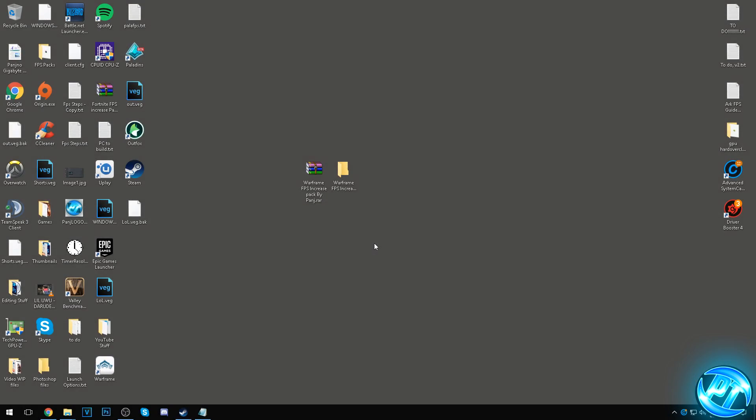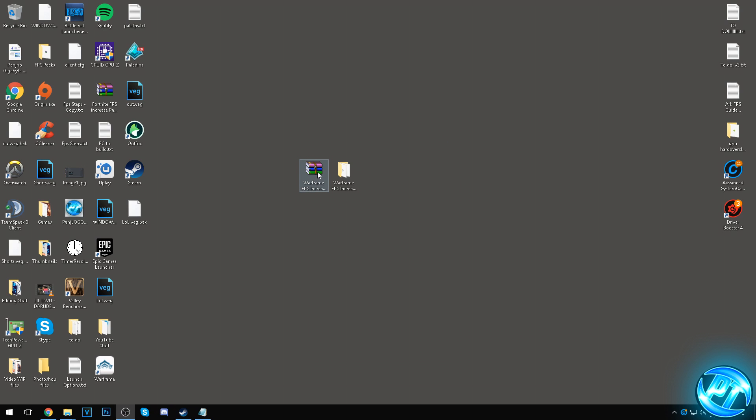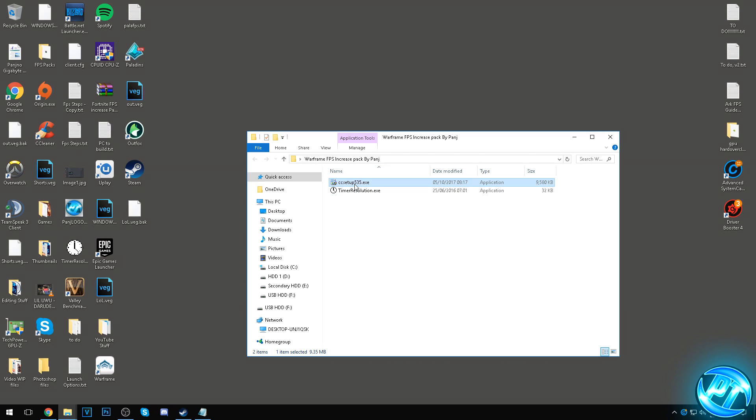Starting off, go down into the description below and find the FPS pack provided. Once you have the FPS pack, download it and put it onto your desktop. It's in a zip file — right click on the zip file using WinRAR or 7-Zip and hit extract here. Once extracted, you'll get a folder containing CCleaner and TimeResolution.exe.